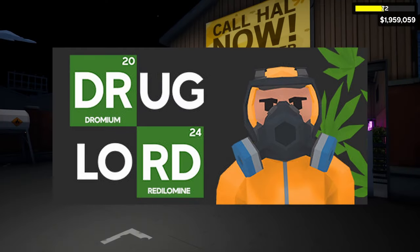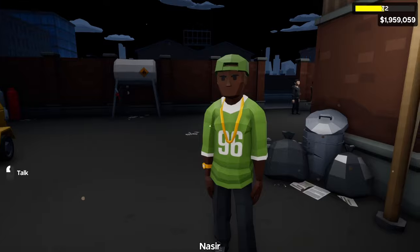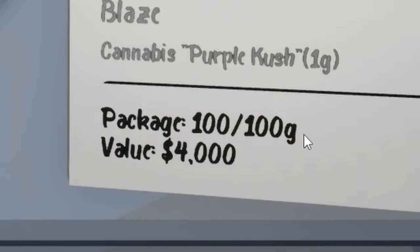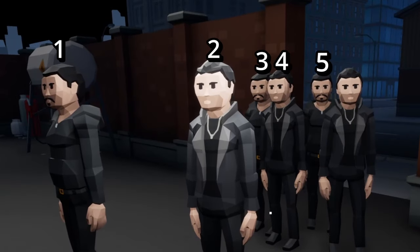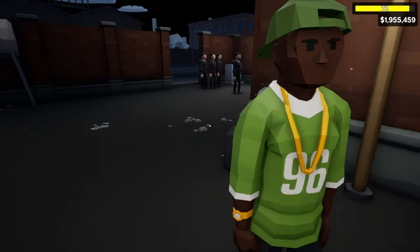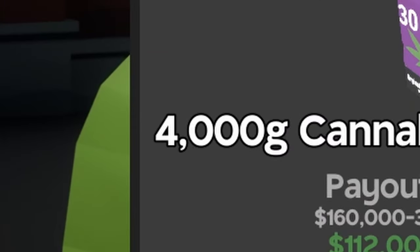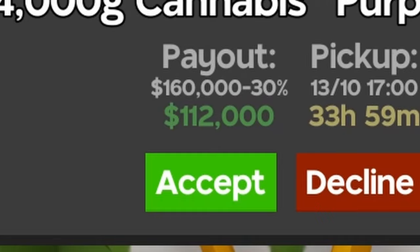Welcome back to Drug Lord Tycoon. Today we're going over the new update which added distributors. If I package it myself, I'm limited to 100 grams per package and only have a certain number of delivery boys to sell it. But if I sell through a distributor, they'll buy in bulk — Nazar here will buy 4,000 grams of my product, though he'll take a 30% cut.